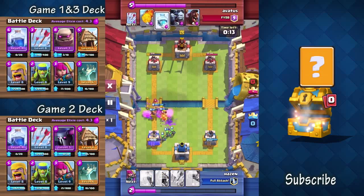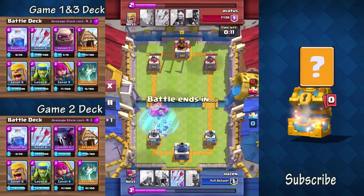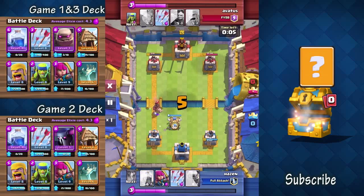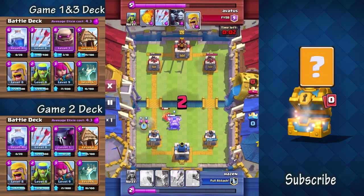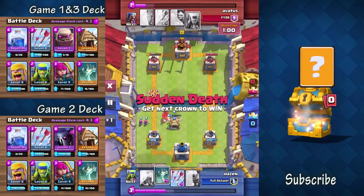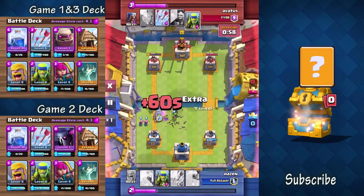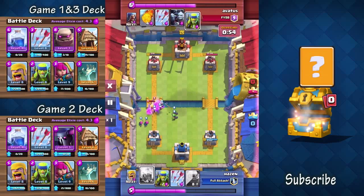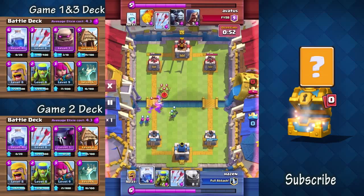Once I get into overtime, I can drop that lightning and win instantly. So as long as I can keep this left tower intact, I'll have a sure win. Last ditch attempt with that hog rider — I dump that hut down to distract him, drop some barbarians, and I've got the skeletons right there for the answer. He's all but lost. Boom, got him.